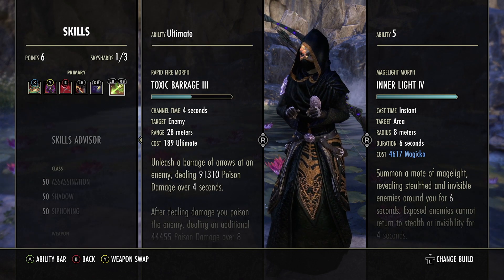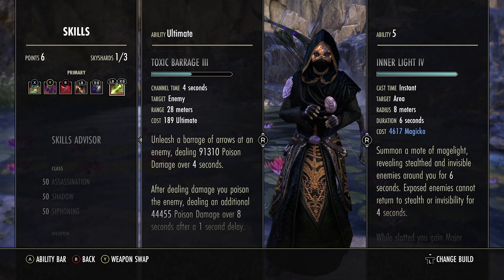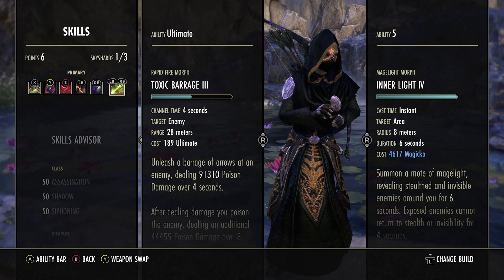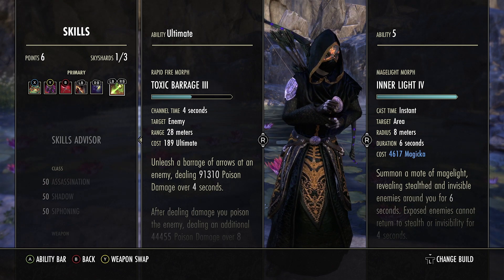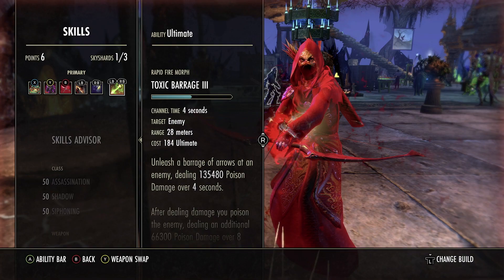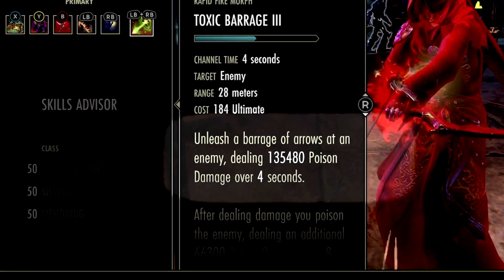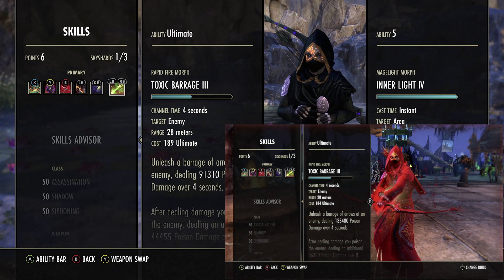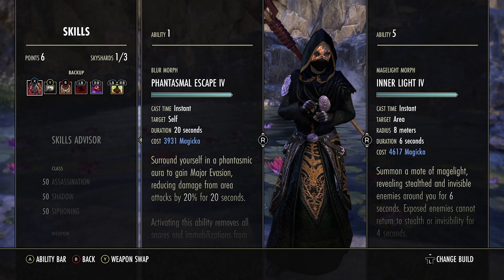The meat and potatoes of the build: Toxic Barrage. Unleash a barrage of arrows at an enemy dealing a ridiculous amount of poison damage over four seconds, also applying a nasty DoT after a one second delay. This is honestly the cheesiest ultimate I've ever used — you see a target, click your ultimate, and good night. I hit 135,000 damage in a screenshot I took today. You just shoot your ultimate at 500 Battle Urx and that's how hard you'll be hitting. This whole front bar is just busted.